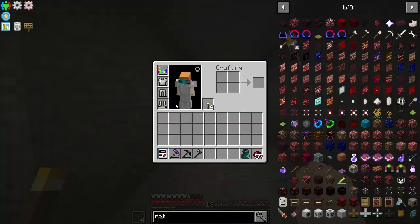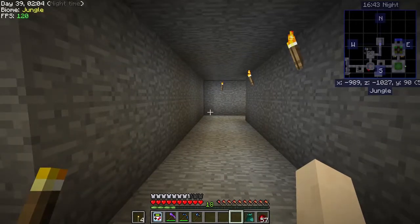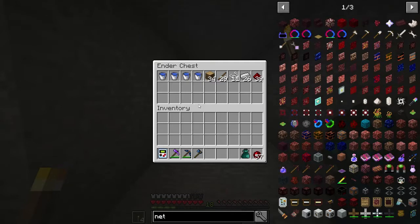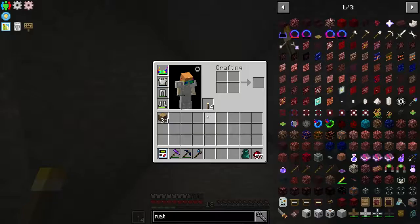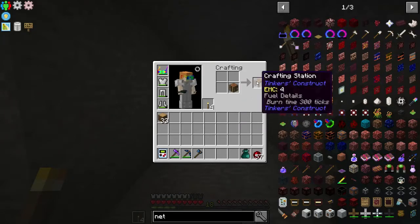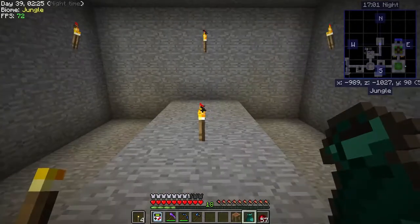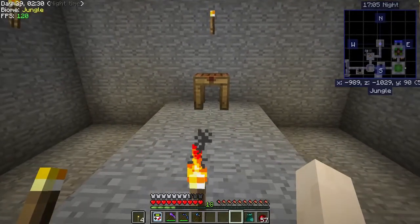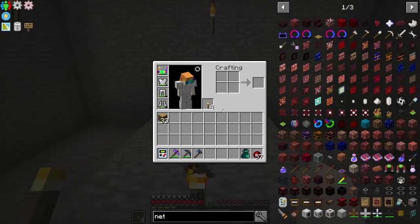I opened up a bunch of the loot bags that were over there in the chest and it had this inner chest in it. So I put some stuff in there that's usually in my inventory, so we can have something to craft nearby.